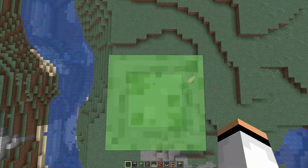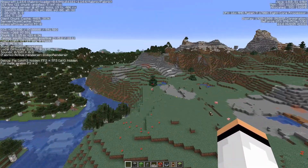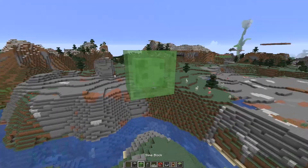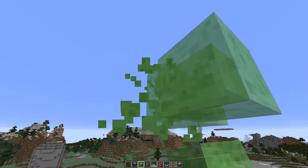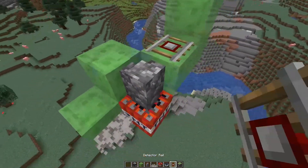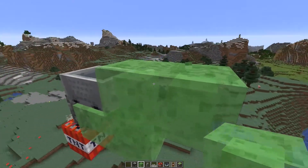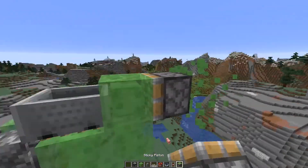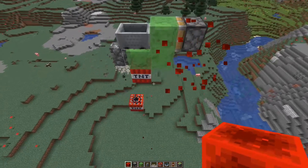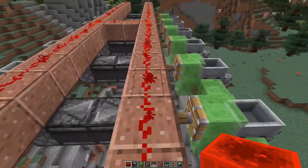In the last video we talked about a TNT duplicator machine and went over how to build it. To quickly summarize: you hit F3 and check where it says 'facing,' making sure you're facing north or south. Then you make an L shape on each side, put a wall, TNT, some dead coral fan, a rail, and then a cart. Then you attach a sticky piston to the end of it, and with that you basically have a TNT duplicator machine - whenever the piston turns on it'll make a TNT.